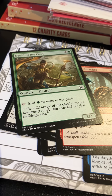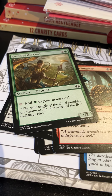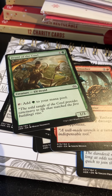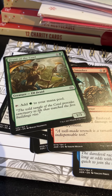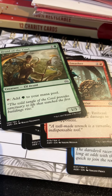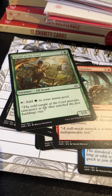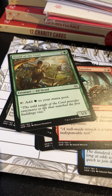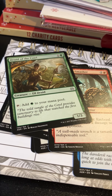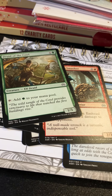Druid of the Cowl — two mana for a one-three Elf Druid who taps for green. Once we'd entered this realm where they were not printing Elvish Mystic or Llanowar Elves for a good while, this was just the standard. Two mana for an elf on a one-three body was not half bad — good defense and makes mana. This used to see quite a bit of play actually.